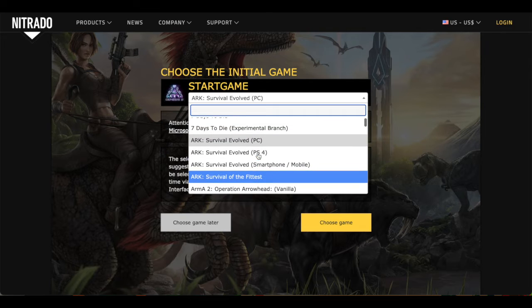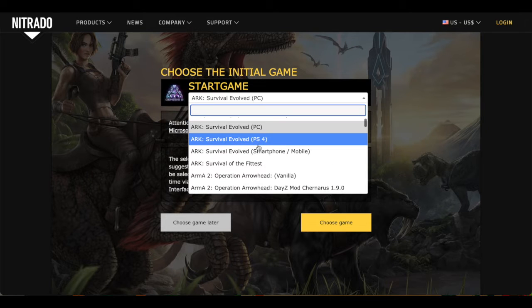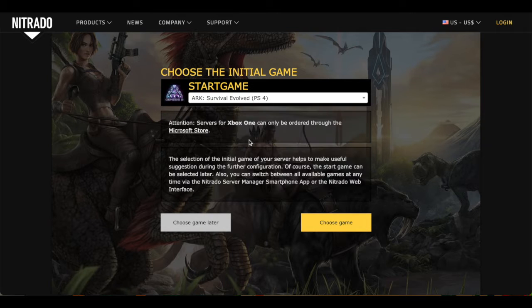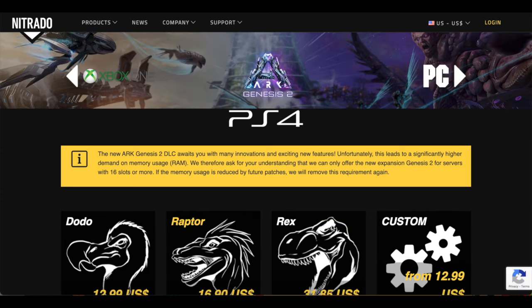So, ARK — we have PC, PS4, and mobile, and then Survival of the Fittest. Now, understand that Xbox servers have to be set up through Microsoft. So, here we're looking at the PS4 servers or PC servers typically. I actually play console, so I set up PS4 servers. Let's go ahead and click PS4 and we'll choose the game.